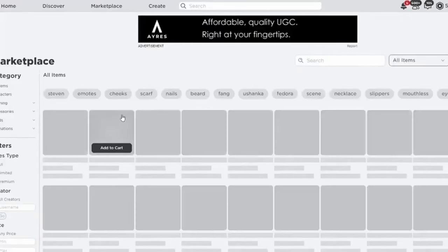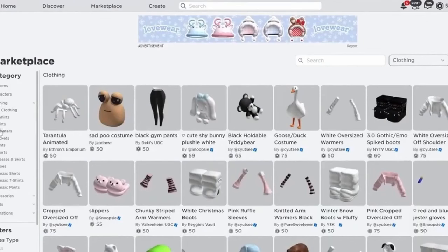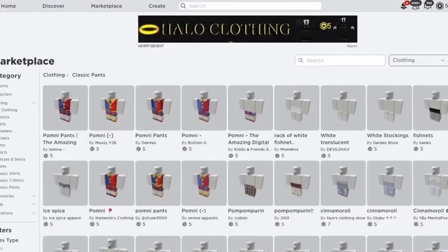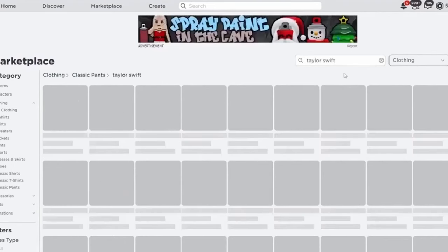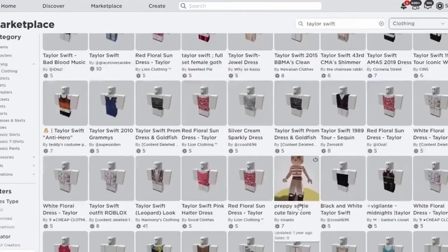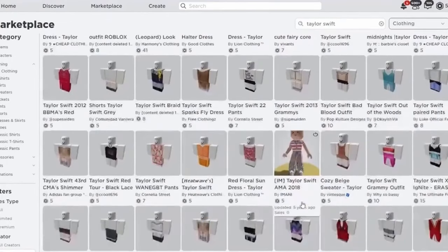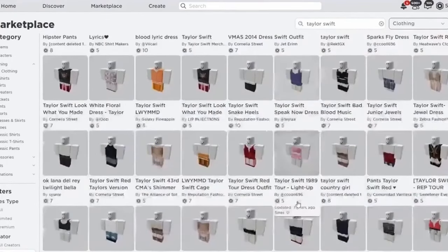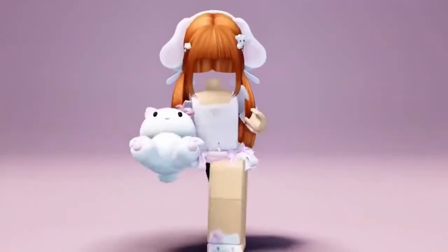Go to Marketplace and type in Taylor Swift. Here are the Taylor Swift items. And those are the cutie Taylor Swift items.